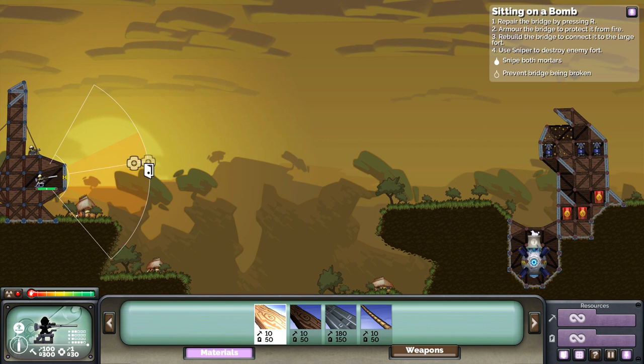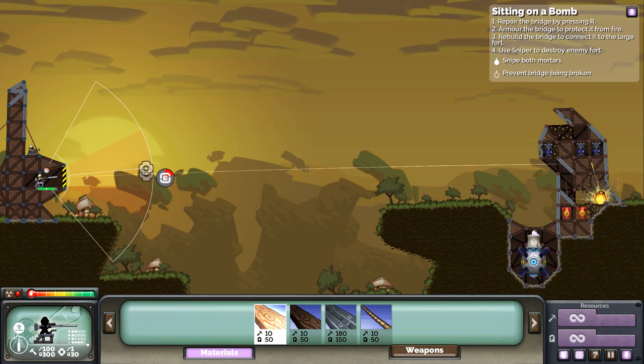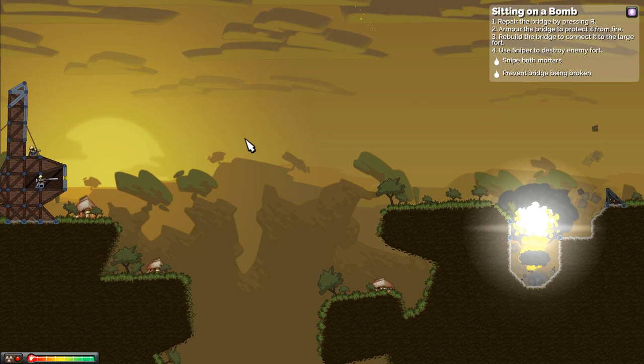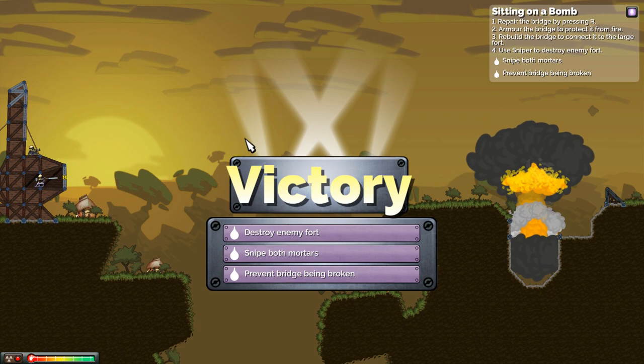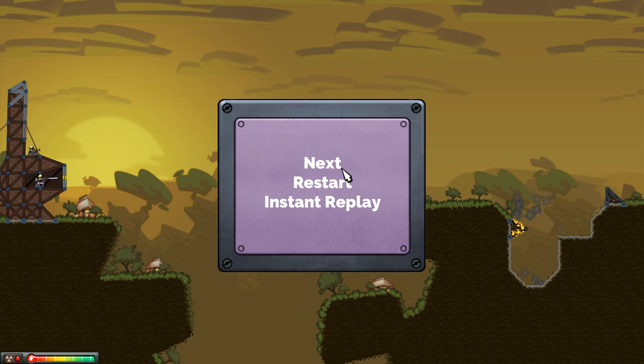Now we just need to get this guy out. Oh, look at that - it's like putt-putt, got the bumpers there to take us all the way! 'I see you've mastered the basic weapons. Our army of engineers has been working on upgraded weapons - see you in the desert, Grasshopper.' Excellent!